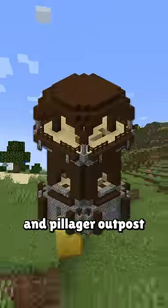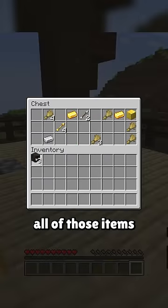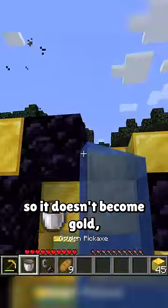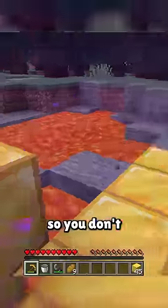A handful of structures like the village and pillager outpost have chests that contain wood. And in combination with structures that provide iron, you can store all of those items in your inventory to craft tools and a hopper. Then you can make a nether portal while quickly switching on and off the bucket slot so it doesn't become gold, and enter the portal a block above so you don't break the portal.